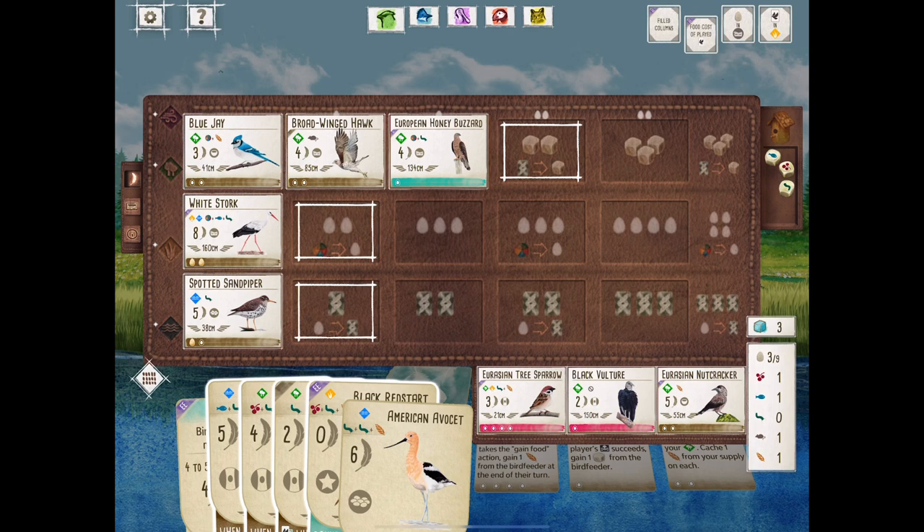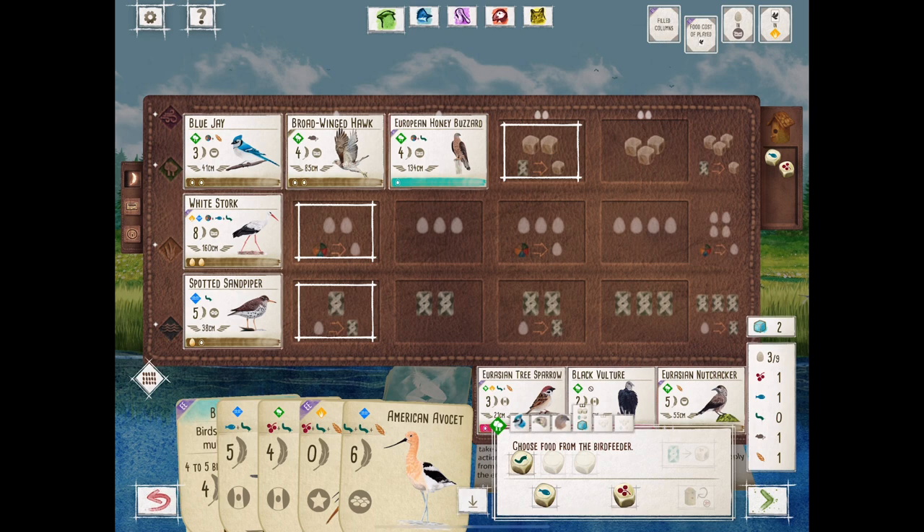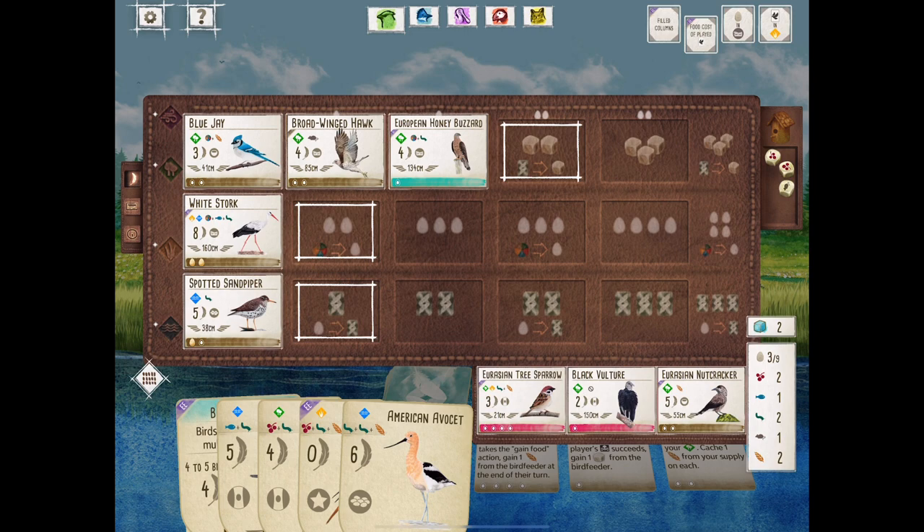Trying to get into the headspace of this player as if this was our only hand. We could play Black Red Start, we could gain food again for the Avocet, or we have the Merganser and that tuck bird, the Vose Swift. There's probably a lesson there — you want to look out for tuck birds, but a two-point tuck bird in the forest at almost the end of round two doesn't mean you should play every tuck bird. We're still looking for something better. Looks like we'll gain some food and try to get the Avocet down — it's six points and we can get some free eggs.